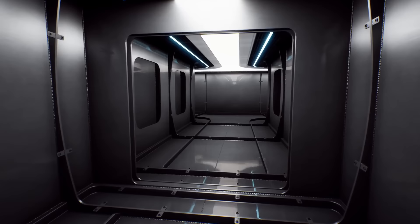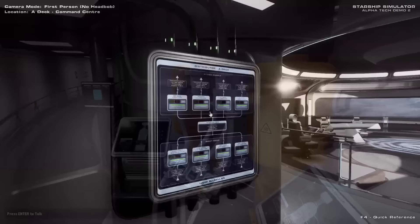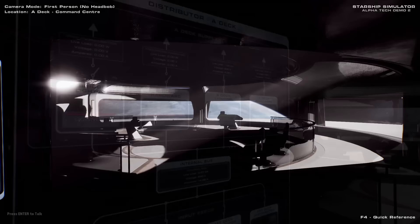Delve behind any wall panel and you'll find the ship's genuine structural framework, all designed in CAD software right down to the individual bolts and weld lines. You'll also find miles of pipes, cables and conduits that are all fully simulated and critical to the function of the ship's systems. For example, turning off these breakers will kill power to the bridge, causing the lights and consoles to genuinely stop receiving the simulated electrical current from their attached cables.